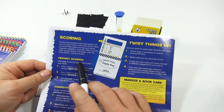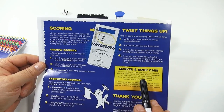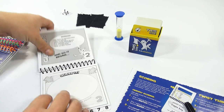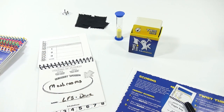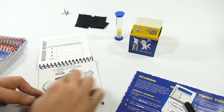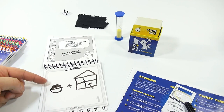I want to read: friendly scoring, competitive scoring, twist things up — different marker and book care. Make sure all sketchbook pages are completely erased. I'm going to take one of these little erasure pads. Look at that — it comes off real nice, nice and clean. And I want to get my name off of this — mushroom gone.